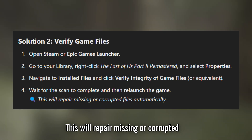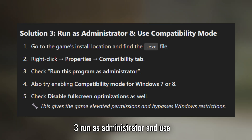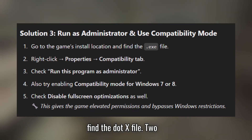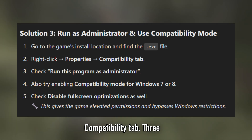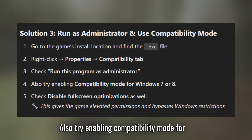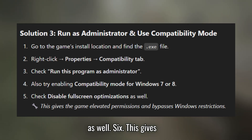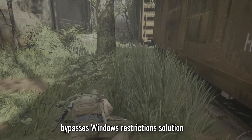Solution 3: Run as Administrator and use Compatibility Mode. Go to the game's install location and find the .exe file. Right-click, then Properties, then the Compatibility tab. Check 'Run this program as Administrator.' Also try enabling Compatibility Mode for Windows 7 or 8, and check 'Disable Fullscreen Optimizations' as well. This gives the game elevated permissions and bypasses Windows restrictions.